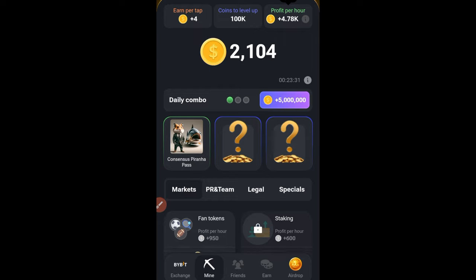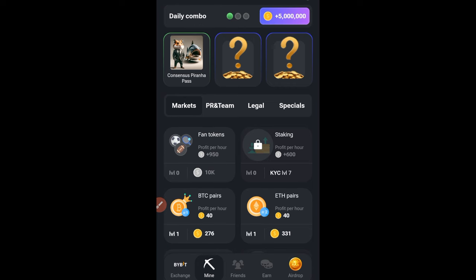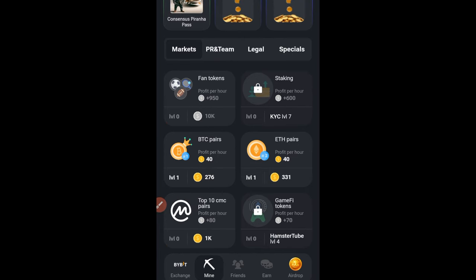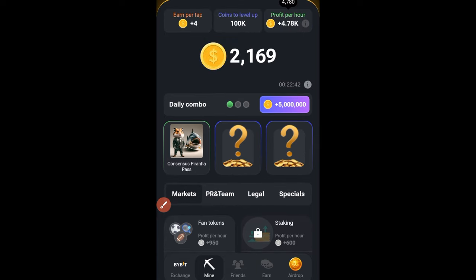I've posted the details and cards you're supposed to unlock to earn these five million points, so go ahead and unlock all of those. For any card that is locked, look at why it's locked — it will tell you which prerequisite card you need to level up. That card can be in the Market tab, the PR and Team tab, the Lega, or the Specials. Find that card, level it up, come back, and unlock the target card.